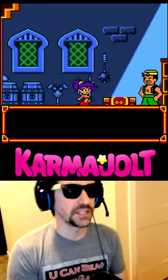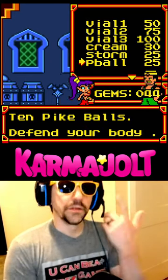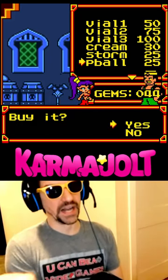When you get hit by the Storm Puff's electricity, you may notice that you have a little bit more control over your character than normal. Now select an item that you can afford,